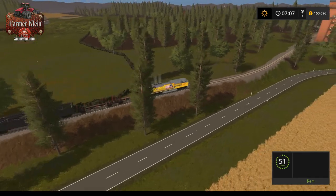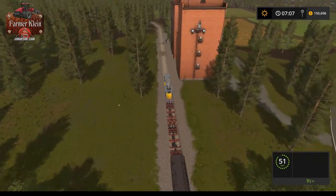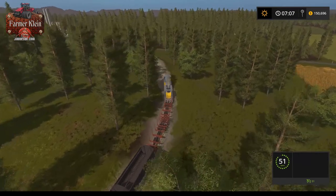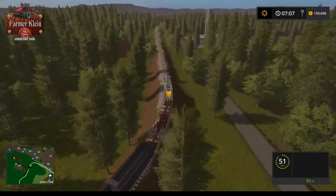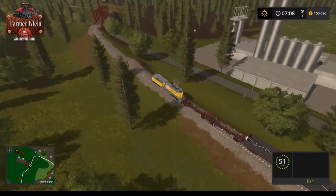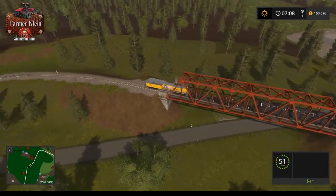Another thing I really liked about the map was that the train line and road system ran parallel to each other a lot, which really seems right and believable. Right here by field 44 is the dairy - remember we saw that on the map marked as a D. We'll have to find the milk sell point when we're going around.